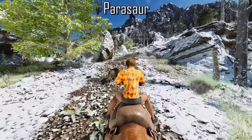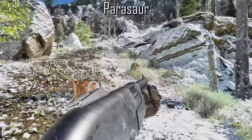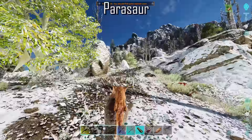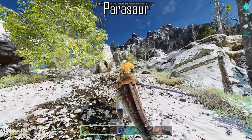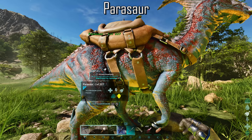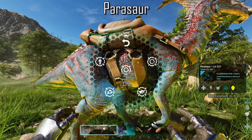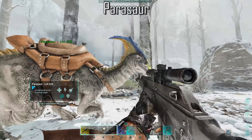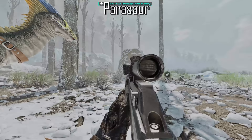The Parasaur is a starter tame at heart. However, it is used by a wide variety of players even at the endgame, due to its second ability being their Portable Radar. This ability can be used by the player when riding the Parasaur, or it can be used in turret mode when accessing the Parasaur's radial menu, where you can change the targeting settings so they can detect anything from players to tamed or wild creatures. When the Parasaur detects an enemy, a red ping will be visible on screen, alerting you to the enemy presence.